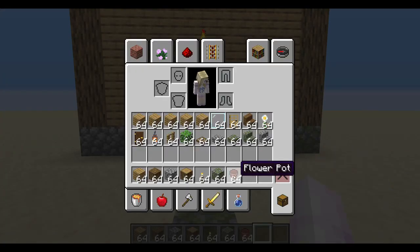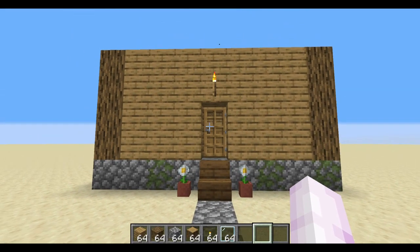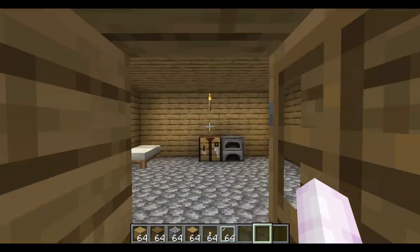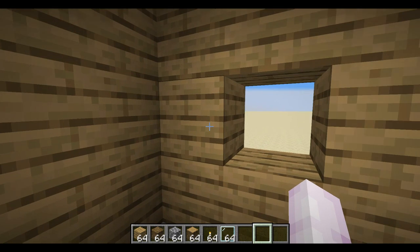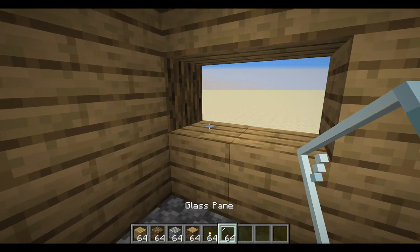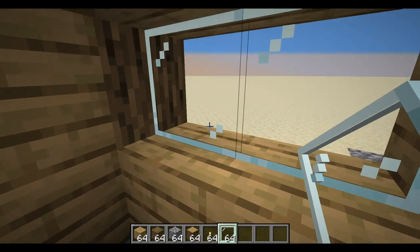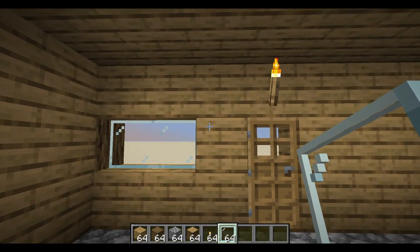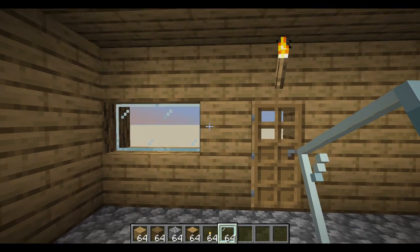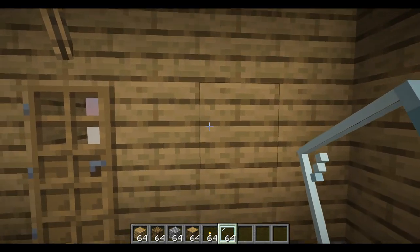Now let's put in some windows. The most common would be slit windows. You could do glass blocks, but I like glass panes because it's not just flat — it actually adds a little bit of dimension. You could do just slit windows like that and that's okay, but I like to do two-high windows: you can see out more, and it just looks a little more finished.